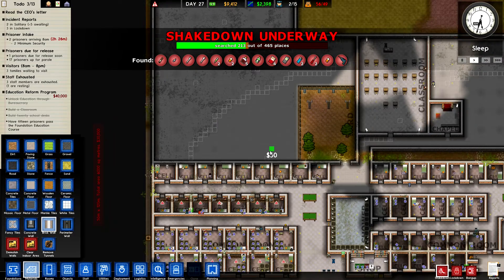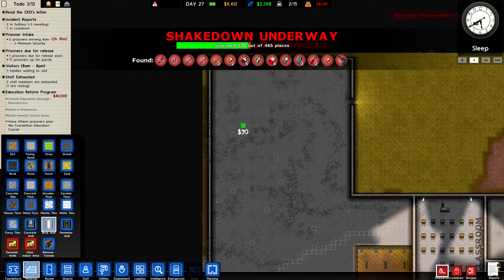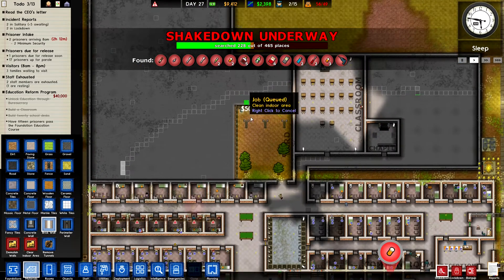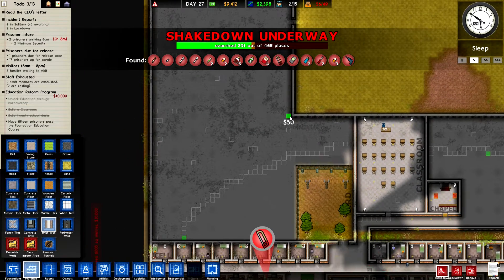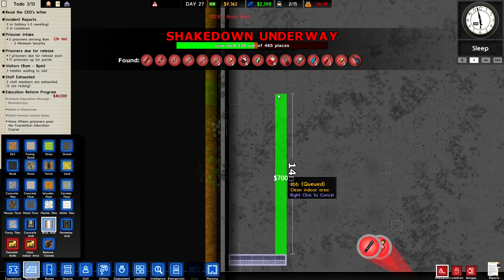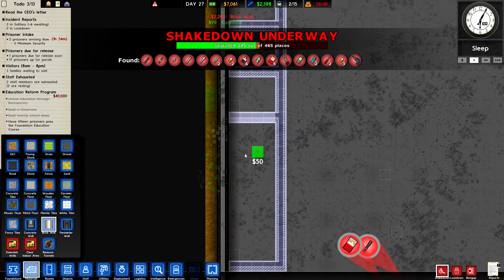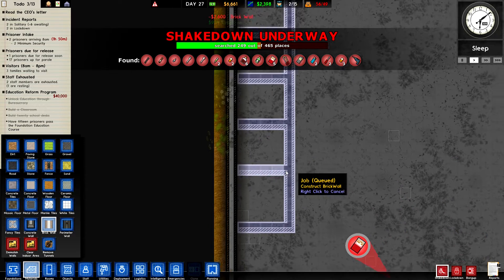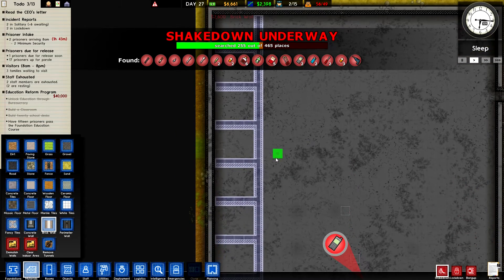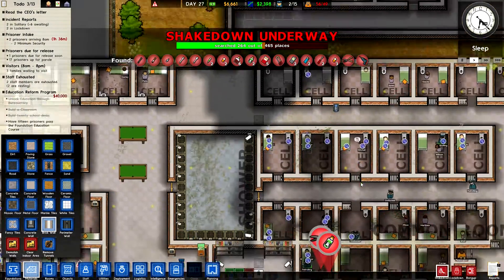What kind of cells do we want? This might have to have its own canteen, or I might just need to redesign everything. I'm going to start here and put some cells. They'll be a little bit smaller than the previous cells we built, so there's less incentive for them to behave. We need several stages of cells — ones for the better behaved prisoners and ones for the lesser behaved, for the guys who are causing trouble.